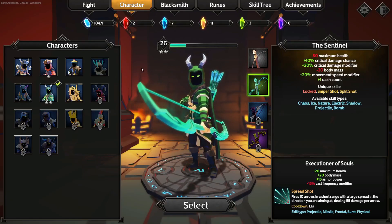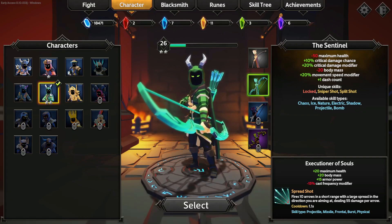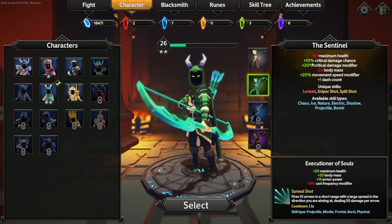Welcome to the channel, everybody. My name is Ryan and this is Soulstone Survivors. I haven't played this game in a while, but they recently released a new update so I want to give this a try. We've got the Sentinel leveled up as our main character. I did check out the Paladin, which looks pretty interesting. The Sentinel is a speedier character with less health and body mass, but I'm going to continue to progress with him.